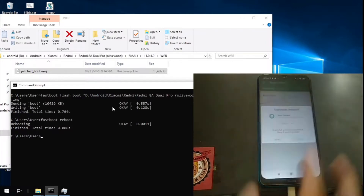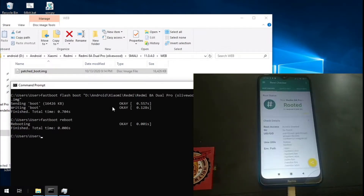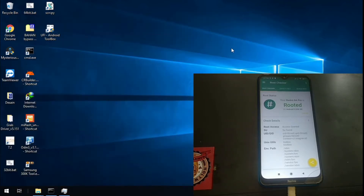As you can see, the phone has been rooted. That's all, guys! This is a tutorial on how to root the Redmi 6A Dual or Redmi 6A Pro. I hope you like my video — if you do, please hit the like button, check my other videos about tweaking and custom ROMs, and subscribe to get notified when I upload. Thank you guys, have a nice day, assalamualaikum.